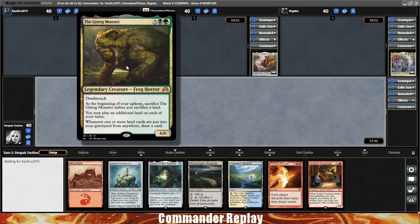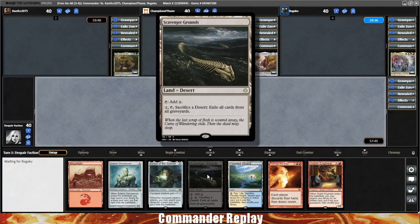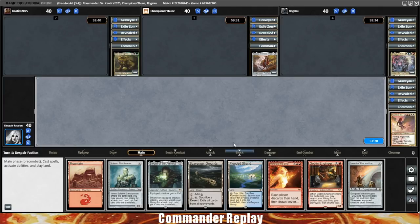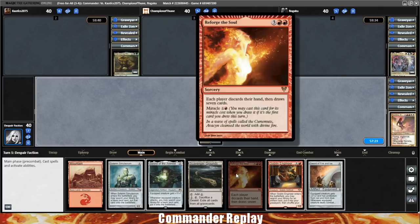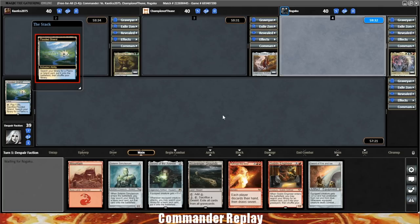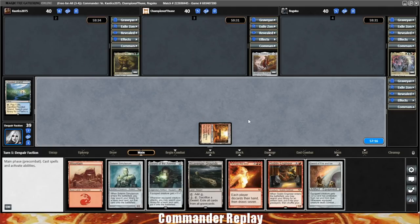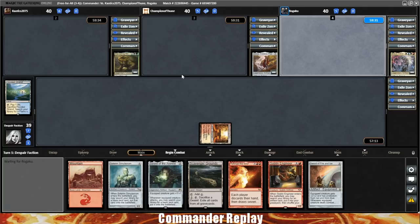We've got some opponents today: a Gitrog monster, a Golos, and a Breya. This is going to be nasty. Scavenger Ground should be pretty good against the Gitrog monster. We're going to go with the Flooded Strand first. I want to go for Misfail Plains, but we should really just get a Plateau to make sure all of our mana costs are covered. There's a lot of double red and a lot of double white in this deck, so we'll go for Sacred Foundry since we don't have a turn one play.